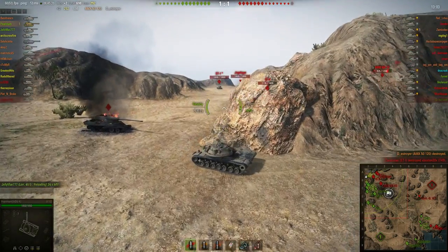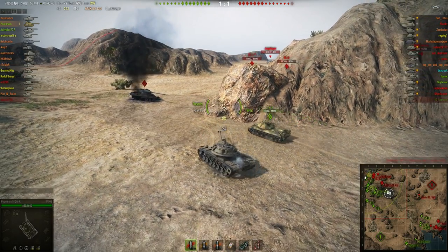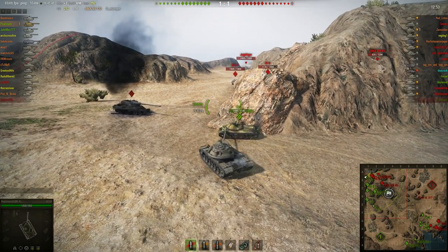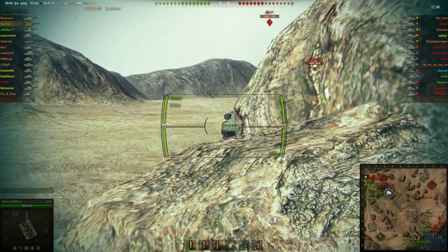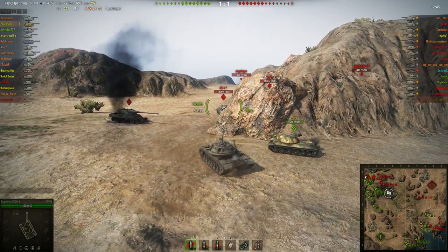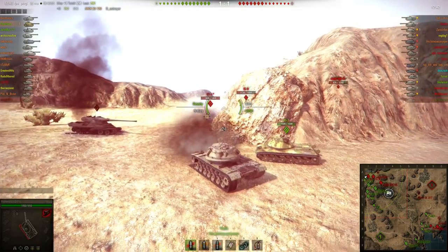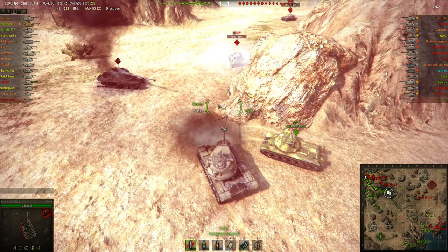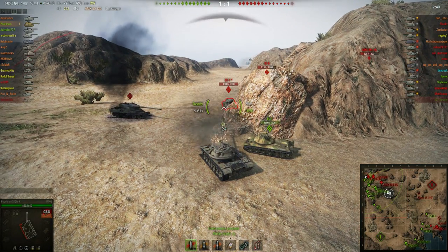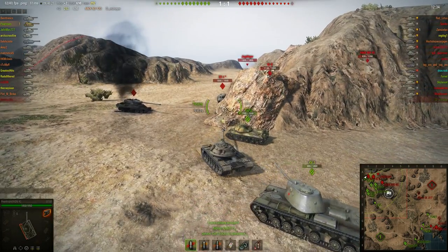Here I almost make the same mistake — I'm trying to catch them off guard but I realize they know I'm there, so I don't show my side armor. I show the front armor and angle it. Somebody misses. Now you can see I have a really good angle there — I'm angled so he only has a shot at my track. This little rock seems to protect my other track. He tracks me but there's no damage, and somebody else is shooting at me but with that angle they're not going to damage me around this corner.